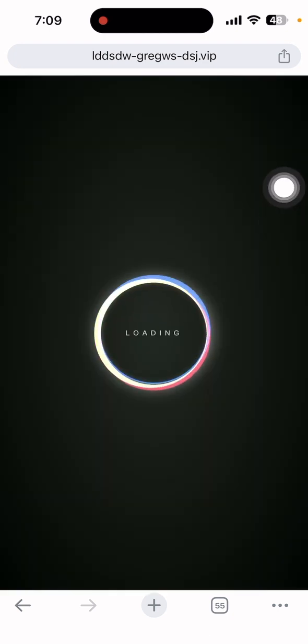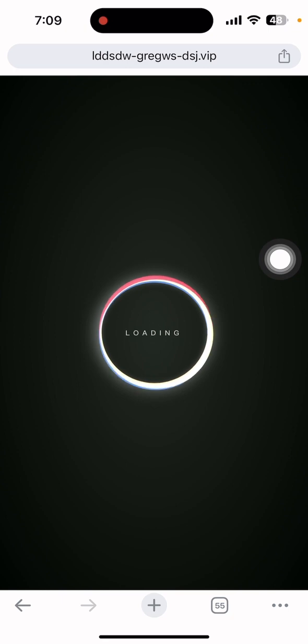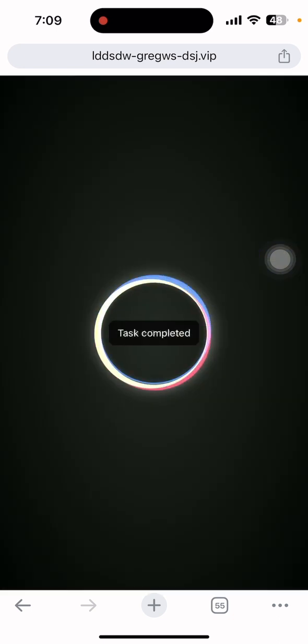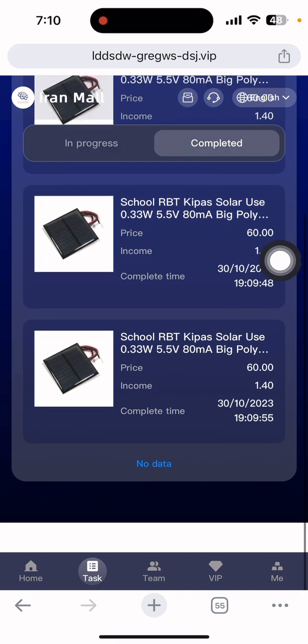Click to complete the first task and wait for it to load and finish. Then click the second task, wait for it to load and complete. Then click the third task. After completing all three tasks, you can see that all three tasks are now done. Click the complete button — all tasks are finished.